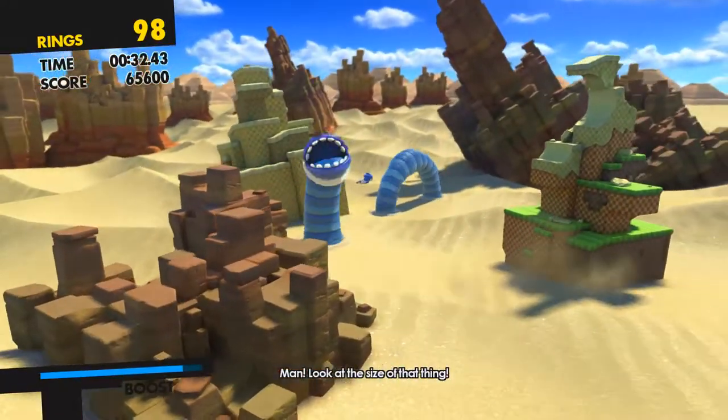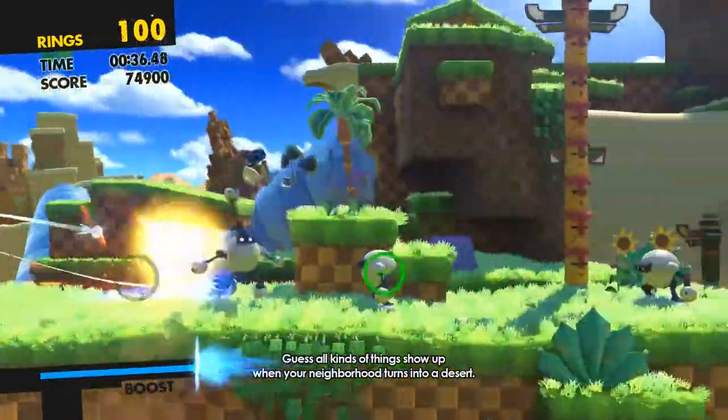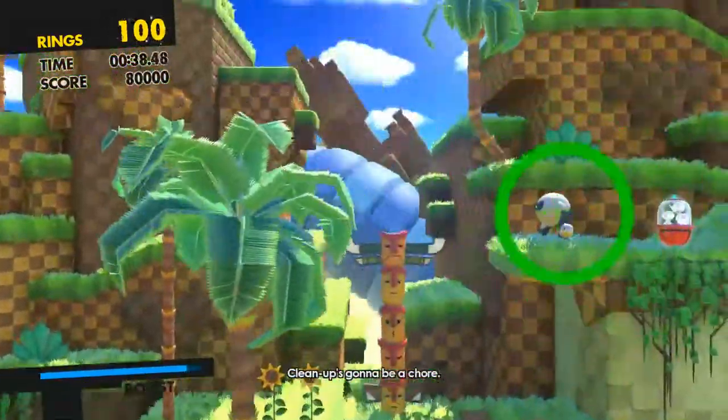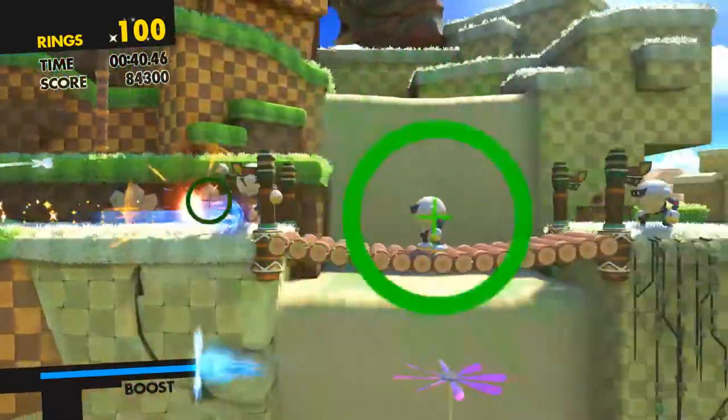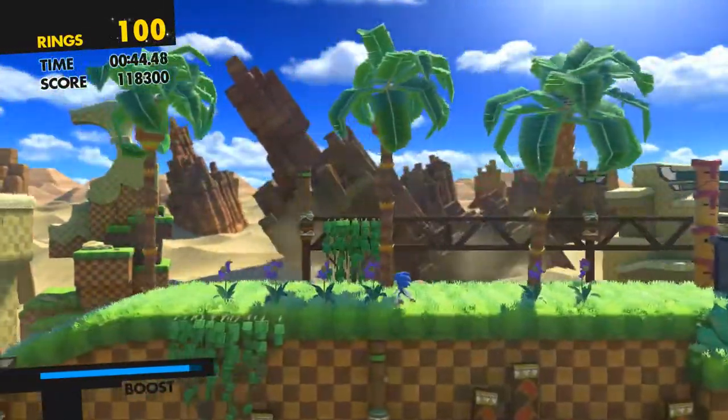So now we're going to head over into the sandy part of Green Hills, and we are going to do a little bit of backtracking to get all five. Don't think you'll be able to do this with a good time, in all honesty, because you won't be able to. But there's the second red ring, just up that tree.